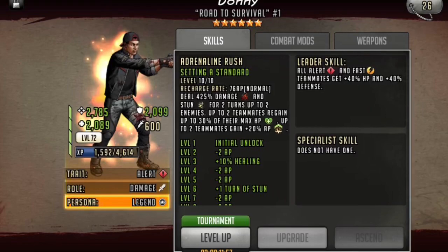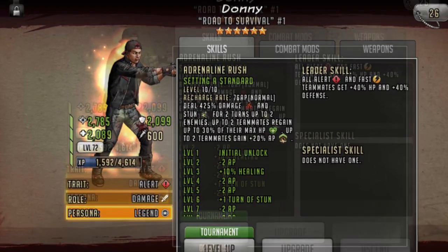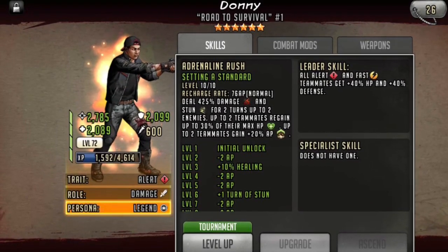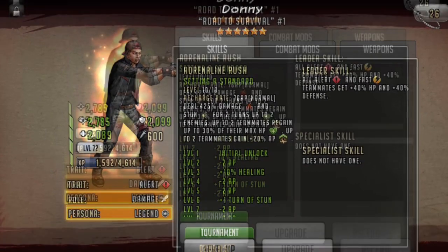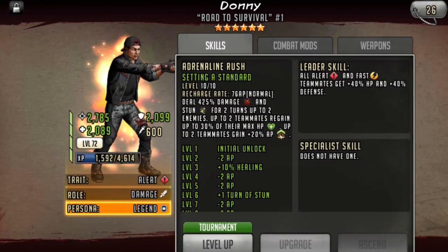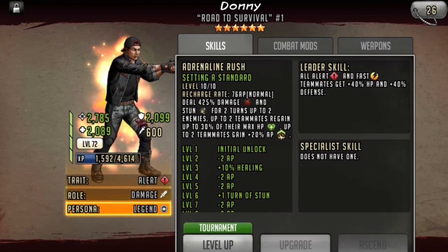That active skill is great to have in case the enemy has any ways of AP draining your toons. Donnie, unfortunately, is a leader, meaning he doesn't have a specialist skill. Thankfully, his rush is very helpful, where it applies damage, has the ability to stun two enemies for two turns, can apply healing to your teammates, as well as an AP gain of plus 20% to two teammates.